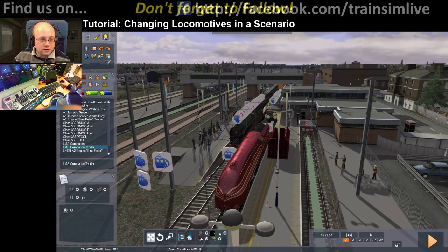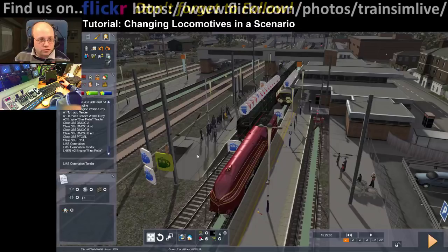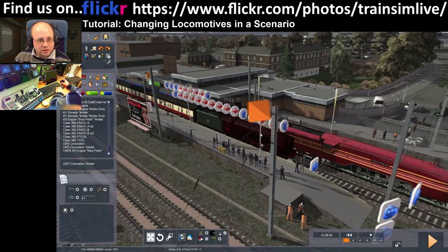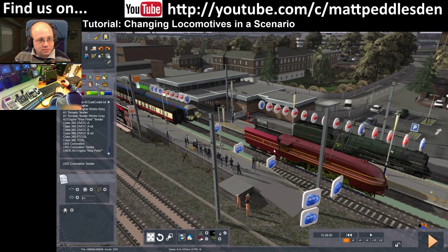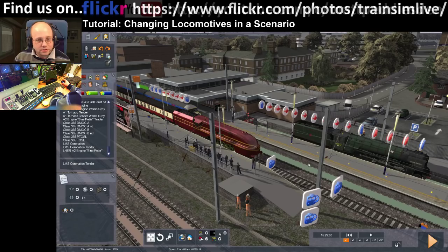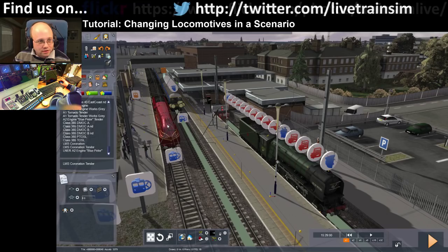I'm going to get the non-consist view and move the Tornado out of the way. I'm only going to select the one loco. What I'll do now is just move it over to this line over here — notice it takes all the instructions with it. Then I take the tender, couple it up. Now comes the magic: do not select the instructions, just hover over them, press and hold, drag over to the loco, and release. See how well that worked — brilliant!